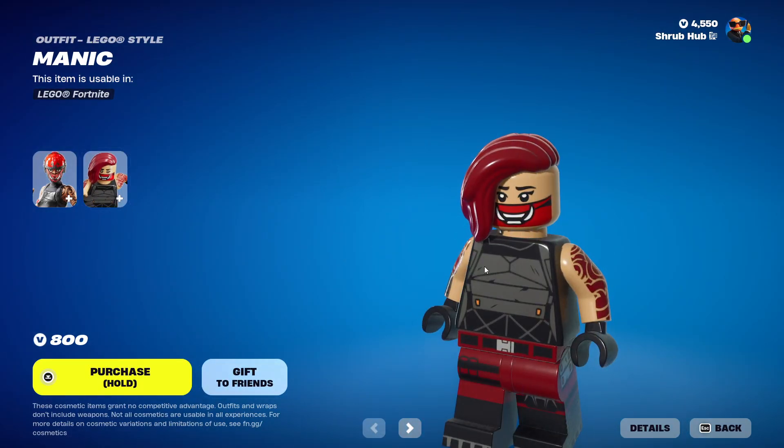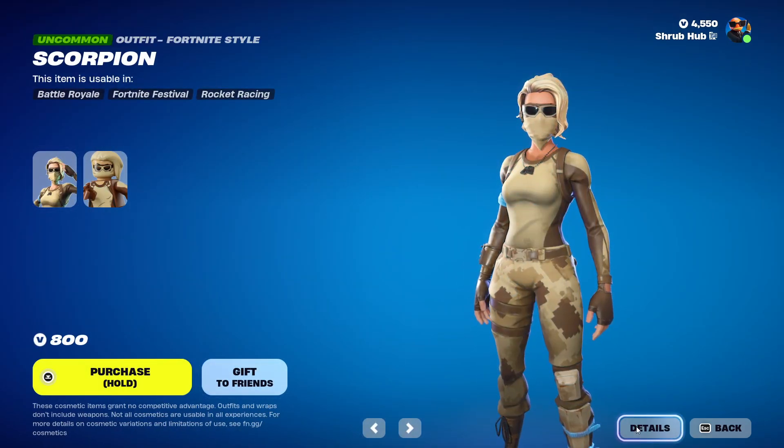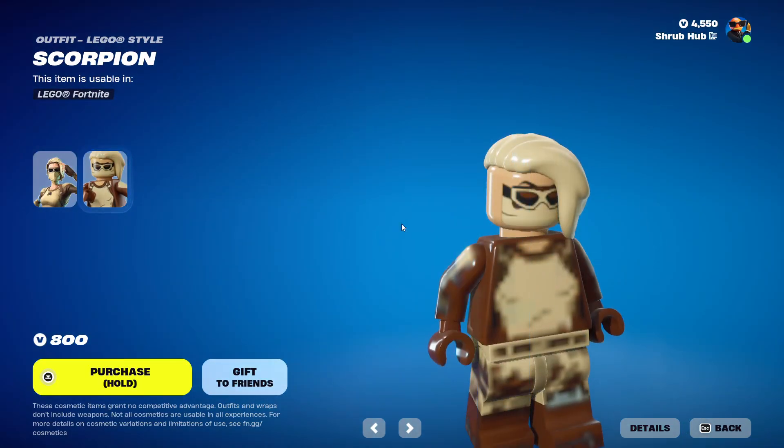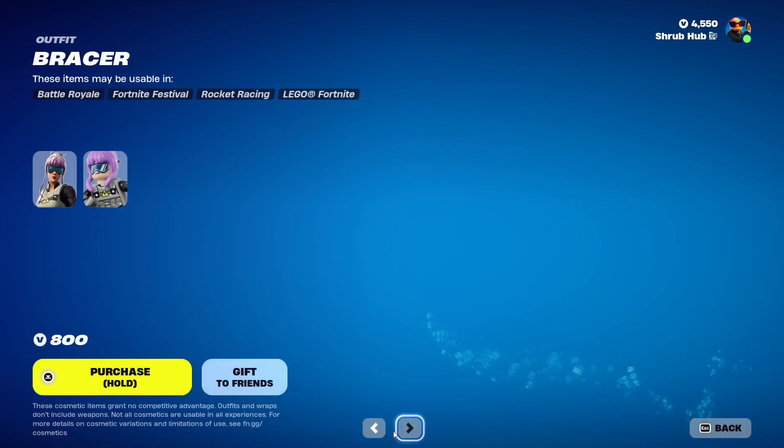And this is a Lego version. I'm surprised it isn't the one with the helmet, but yeah, it's cool. Then we have Scorpion back from Season 5. This is a Lego version — looks pretty alright. Wish there was a bit more on the sides, though. That looks a bit weird on the left.